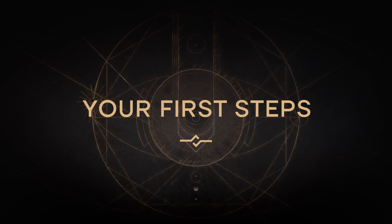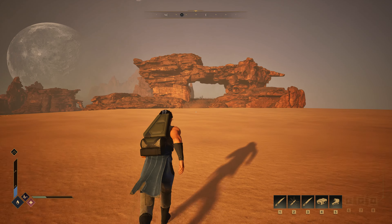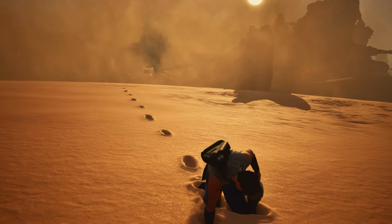Once we've finished that first little section, we jump straight into the harsh real world of Arrakis. These are your first steps on the desert planet — your ornithopter has crashed and you've got to escape from the crash site immediately, because the sandworm always comes. And keep in mind, these are the little ones. There are bigger ones later on.